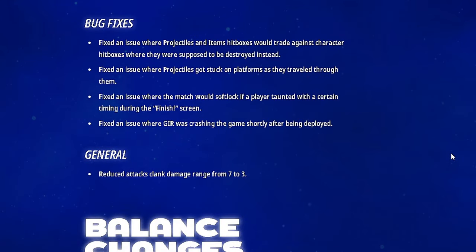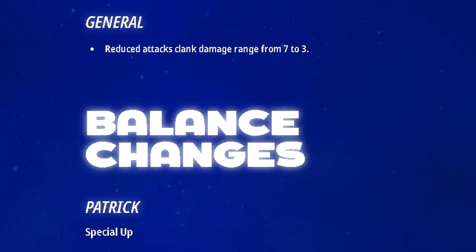Bug fixes: fixed an issue where projectiles and item hitboxes would trade against character hitboxes when they were supposed to be destroyed. Fixed an issue where projectiles got stuck on platforms that traveled through them — thank god that's being fixed. Fixed an issue where the match would softlock if a player taunted with certain timing during the finish screen — no wonder it was happening so much. Fixed an issue where Gurr was crashing the game shortly after being deployed. General fix: reduced attack clank damage from 7 to 3.